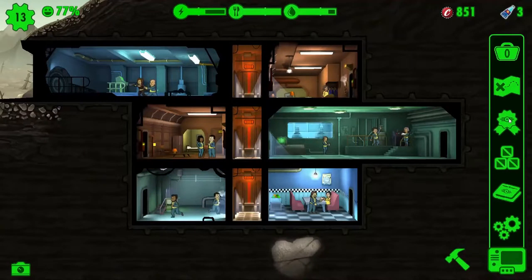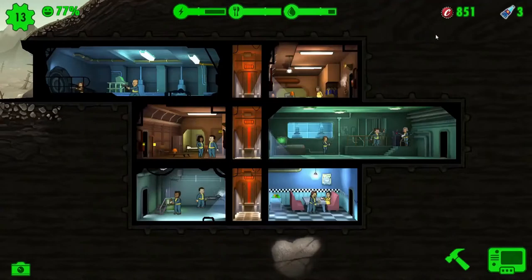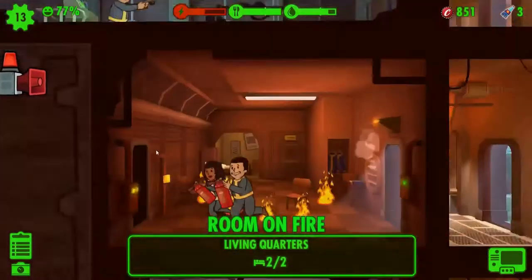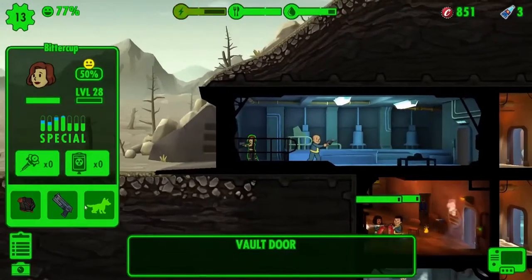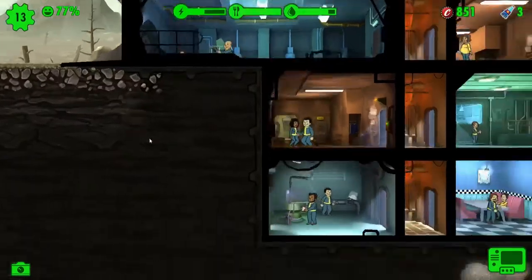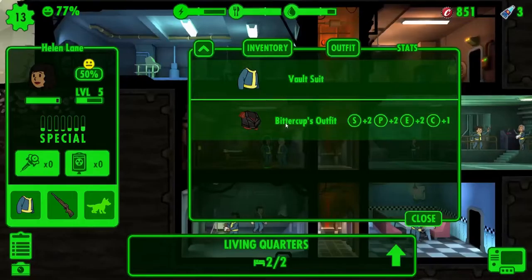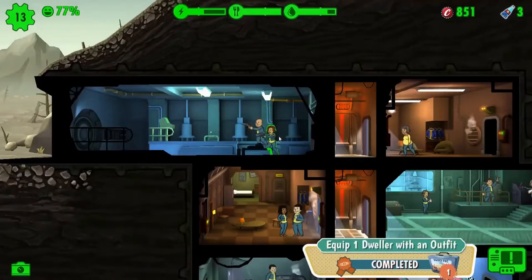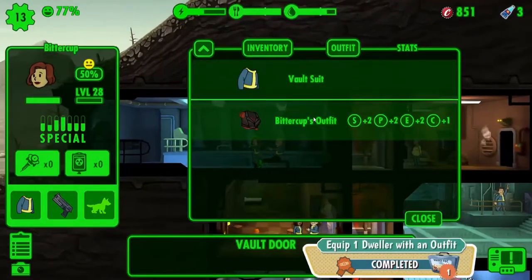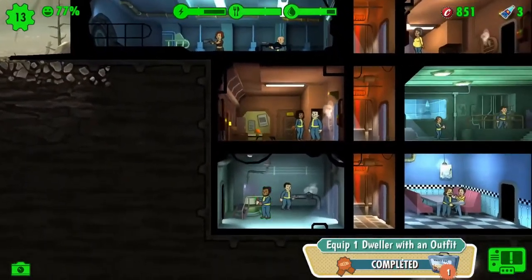What are our objectives now? They continually update — you can skip one per day if something's quite hard or annoying. Equip a dweller with an outfit. If the room doesn't go on fire, I can do that. I'm going to take that outfit off you for a second, go to this lady here, and give her an outfit. Actually, give it back to Herb Longster — and with all of those very good stats, we should put you in the water plant.